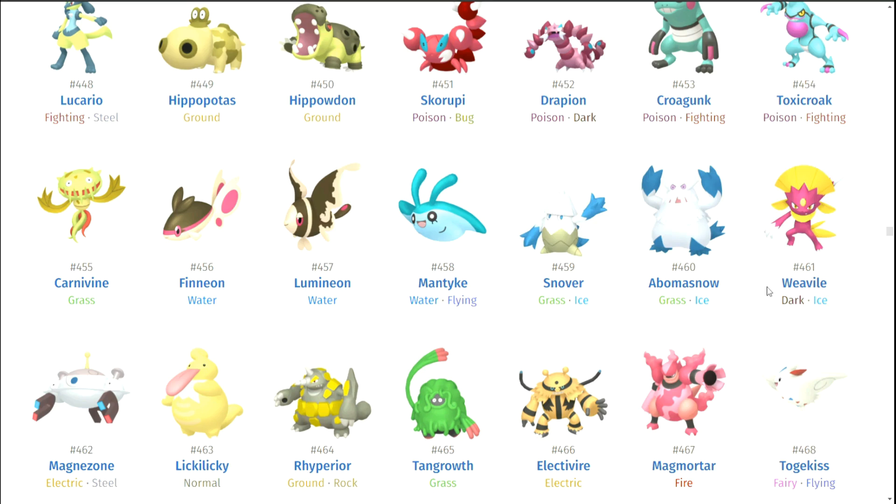Weavile — I do think Weavile looks pretty good. I like how unabashedly pink it is. It's a really cute color because it feels like those should be Sneasel and Weavile's colors in general. I think they're very well-designed Pokemon and I do think their shiny forms really complement that. I'm going to throw Weavile on the list.